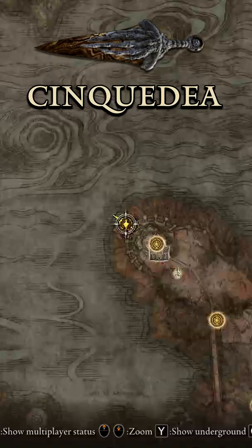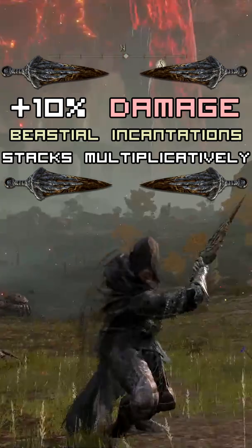Elden Ring Weapon of the Day: a very good dagger, the Chinguidea. It can be found by teleporting to the Bestial Sanctum and parkouring down to the dagger from the edge of the cliff.